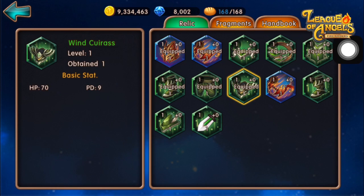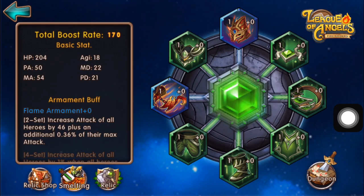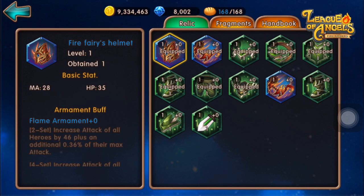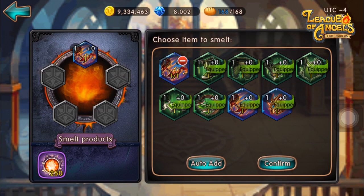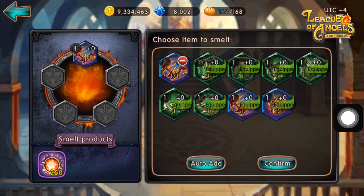You also have an option to smelt your Relics. You can smelt your Relics in the Smelt tab right here. Smelting allows you to use items — most of my items are used — but you can smelt an item for Relic Tokens. We will come to that later.